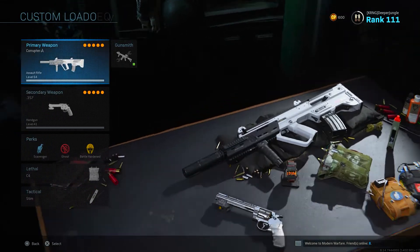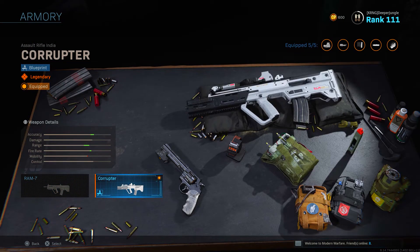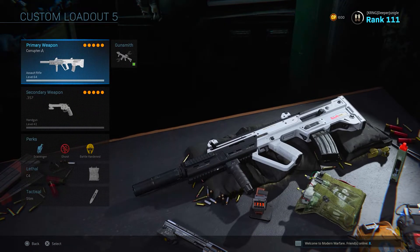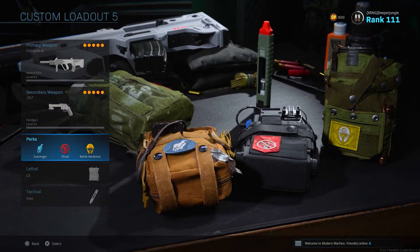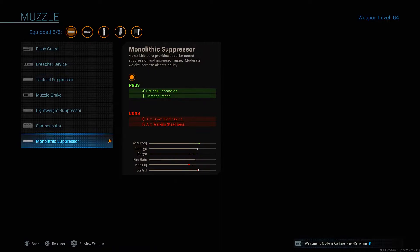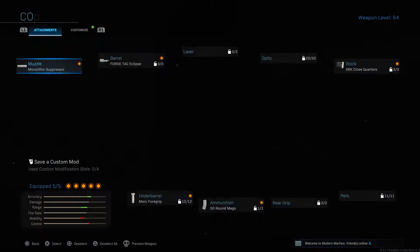Moving down to our second-to-last class, we're checking out the Ram 7. For this setup I'll be using the Corrupter variation of the Ram 7 — if you don't have it, you can use the standard variant. Like all our other classes, we'll be using the .357 as the secondary. The perk setup is Scavenger, Ghost, and Battle Hardened, with C4 and Stimshot. For the first attachment, the Monolithic Suppressor, giving us the same benefits as on the Bison.